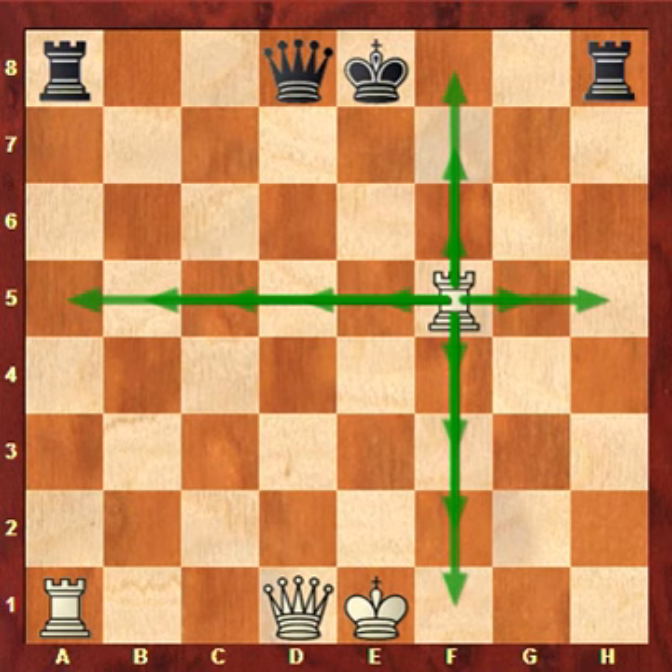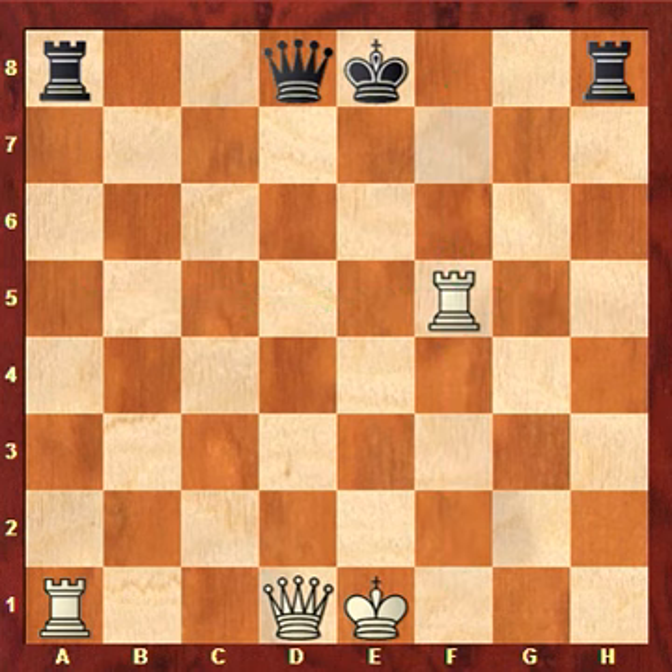For example, if we want to play our rook from square f5 to square c8, the rook cannot go there in one move — it has to go there in two moves. It would have to move first from f5 to c5, and then from c5 to c8. The queen could get there in one move if she wanted, but the rook has to make two moves to reach that particular square.